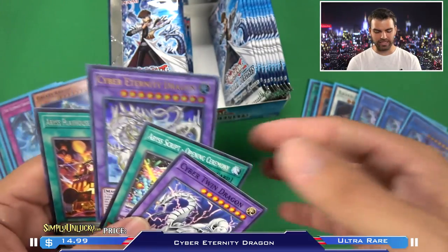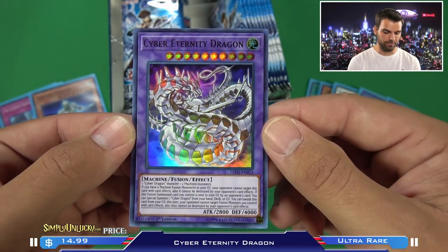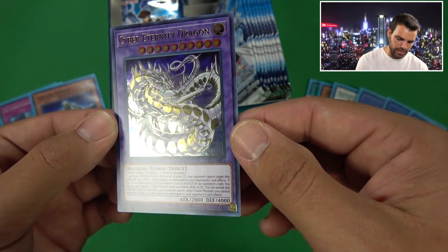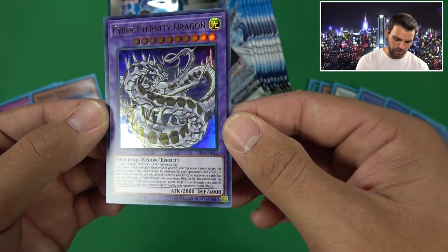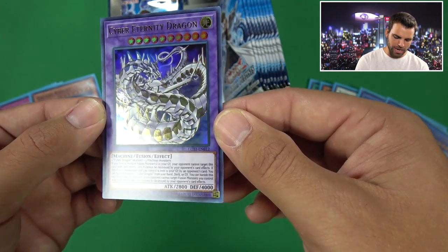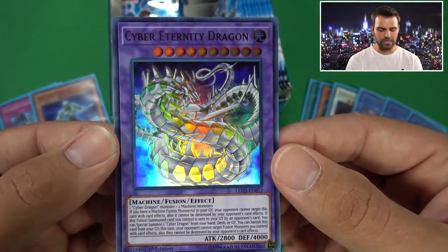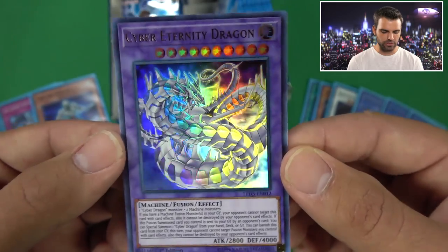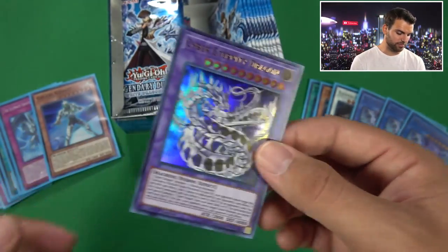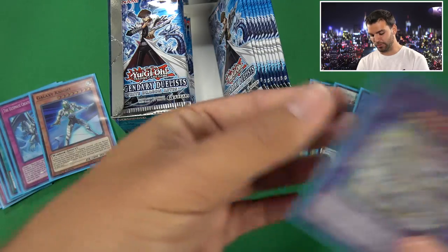What a box - you know it's a good box when you get a Chaos Form and a Cyber Eternity. Look at that bad boy. Cyber Eternity Dragon: one Cyber Dragon monster and two Machines. If you have a Machine Fusion monster in your grave, your opponent cannot target this card with card effects, and it cannot be destroyed by an opponent's card effects. If the Fusion monster you control is sent to the graveyard by an opponent's card, you can Special Summon Cyber Dragon from your hand, deck, or grave. If you banish this card from the graveyard, your opponent cannot target Fusion monsters you control with card effects, and they cannot be destroyed by an opponent's card effects - basically living for eternity. 2800 attack, 4000 defense - this is a big boy.